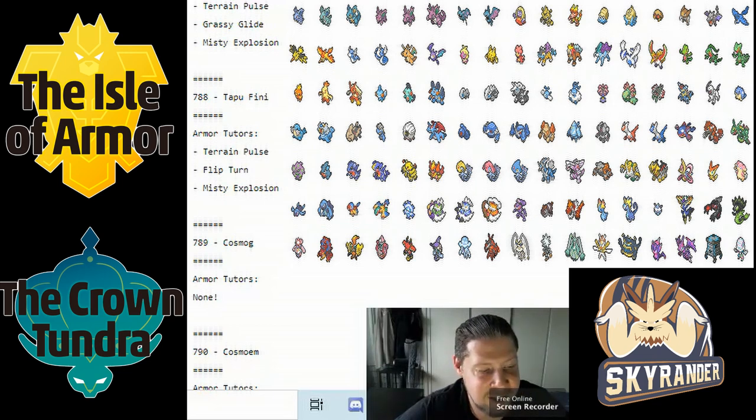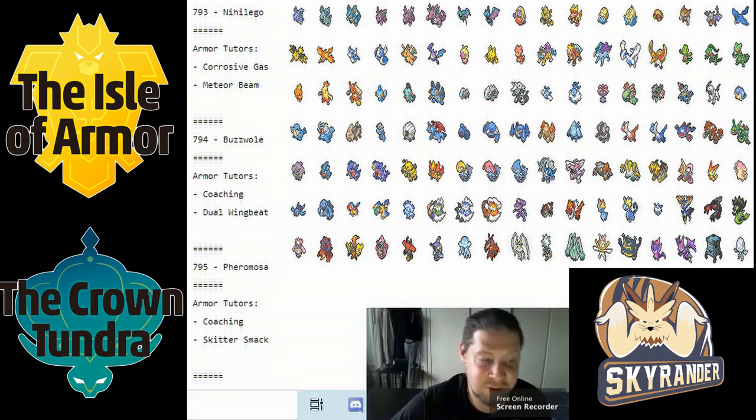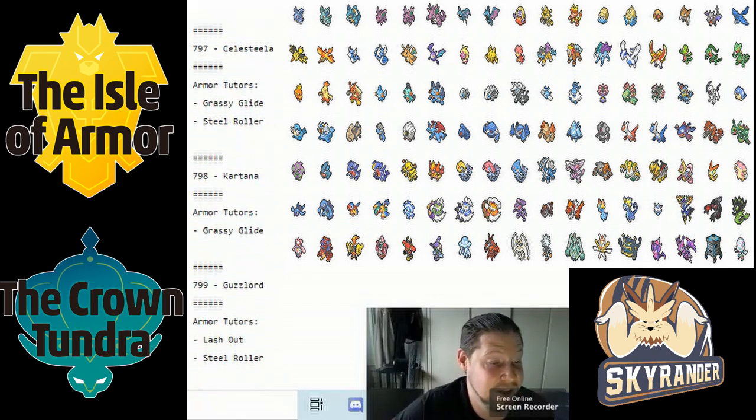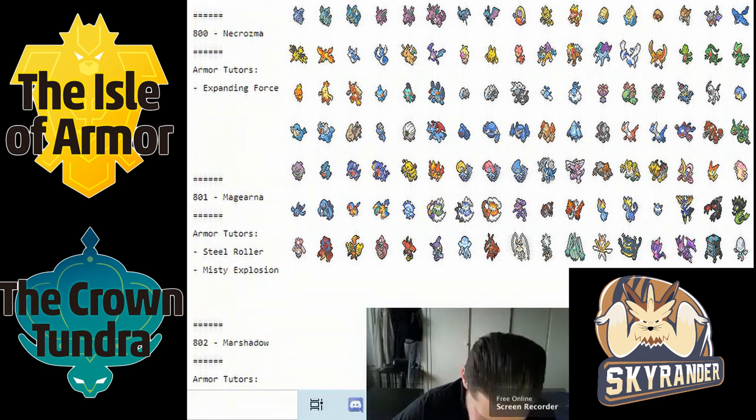Tapu Fini got Flip Turn, which is great, and Terrain Pulse to help its move pool — stronger than ever. Solgaleo and Lunala are already in the game. Lunala got Meteor Beam and it's going to be a beast. Buzzwole got Dual Wingbeat. Celesteela already got Cosmic Power and now gets Grassy Glide and Steel Roller — it's going to be the best Steel type, period. Kartana got Grassy Glide and Lash Out.